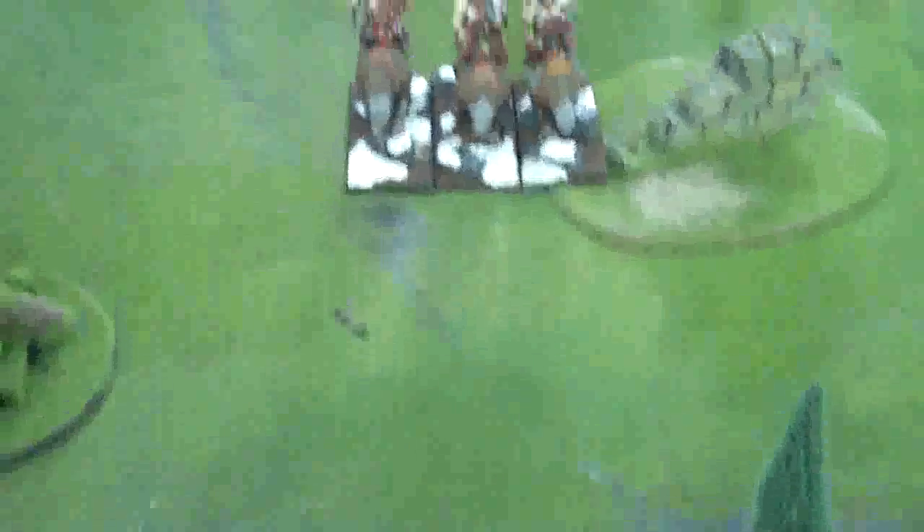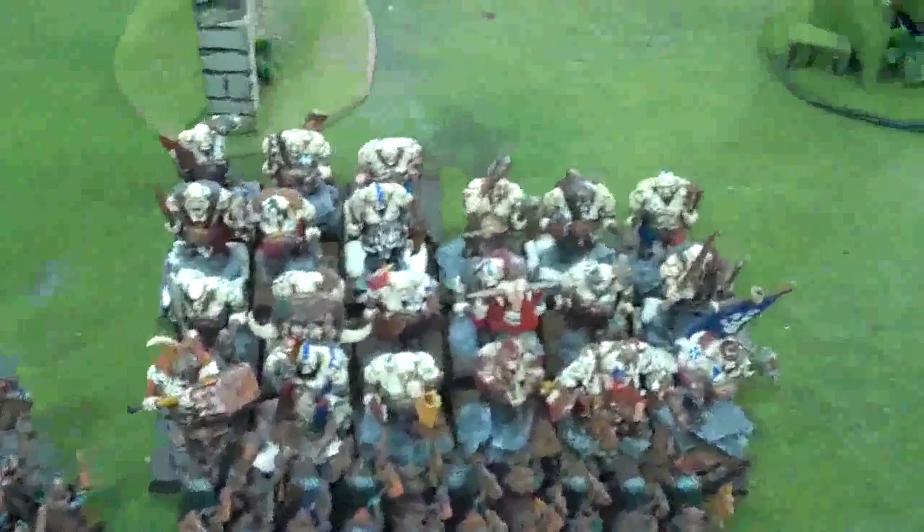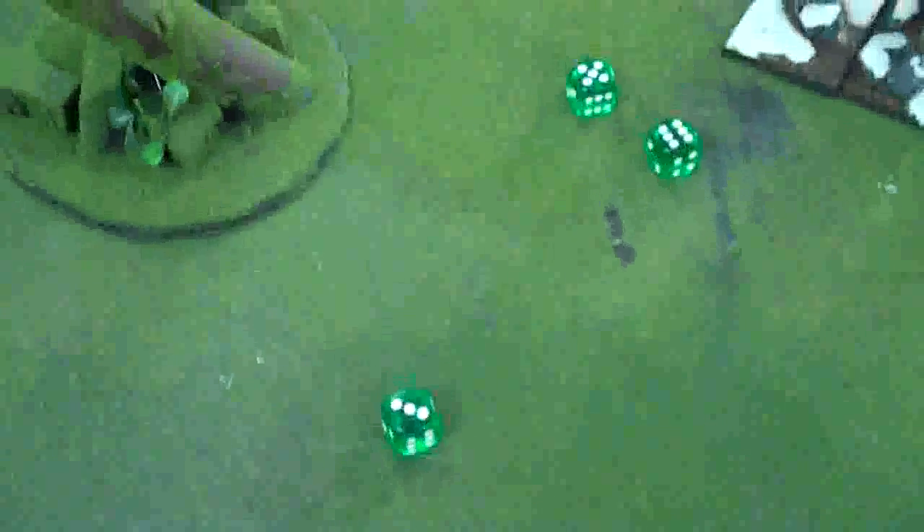The Bulls charge the Warriors — well within range at 14 inches. Dwarves hold obviously. The Mournfangs roll their swift stride charge with three dice picking two: they get eleven and seven for eighteen inches total. They're in against the Organ Gun crew. We move everything into position — horde versus horde here.